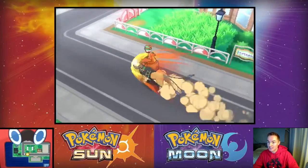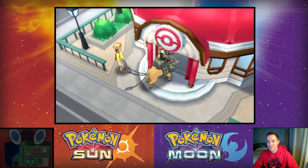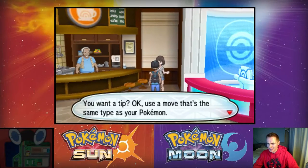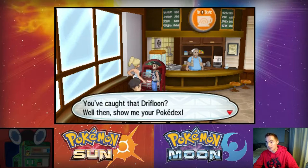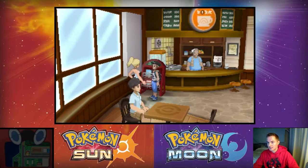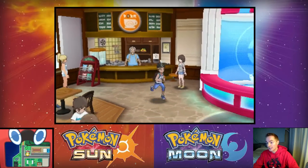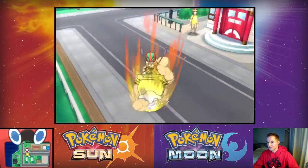We have to backtrack just a little bit here on this Tauros — it's really fun riding around on it. I don't know what it is; I know it's pretty much the same as riding a bike, but something feels really visceral about it. What I want to do is complete all of the side quests we have ready to turn in. We have to turn in the Drifloon quest — she's gonna give us 10,000 Pokémon dollars, that's quite a lot. Then we also need to turn in the Rockruff quest.